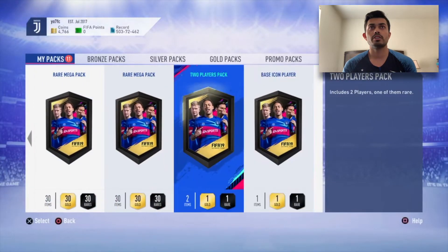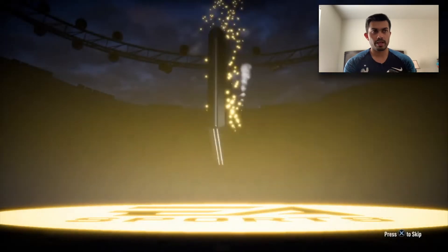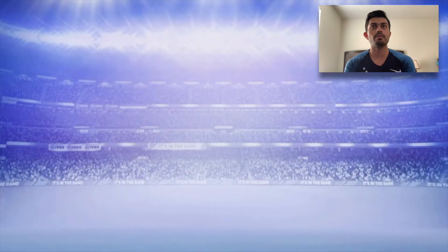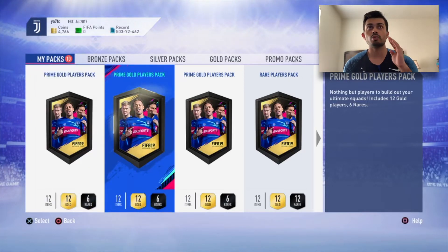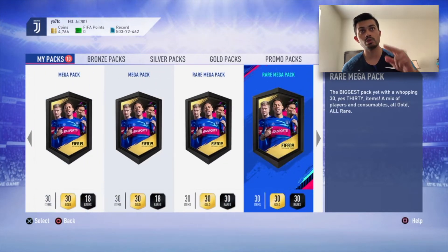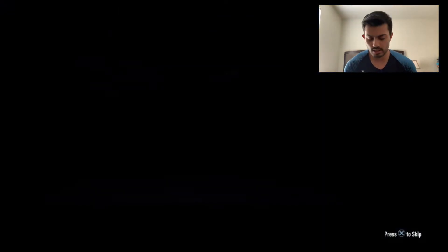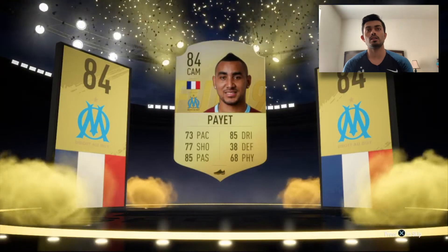Three packs and we don't even get a single board - that is sad. But these were the baby packs. Now we're moving on to the bigger packs: three prime gold players packs, two rare players packs, two mega packs, and two rare mega packs. Pack number one - come on, please give me a walkout. It's a board! We got Paillette - I'll take it, it'll help me complete the 81 to 86 upgrade pack.